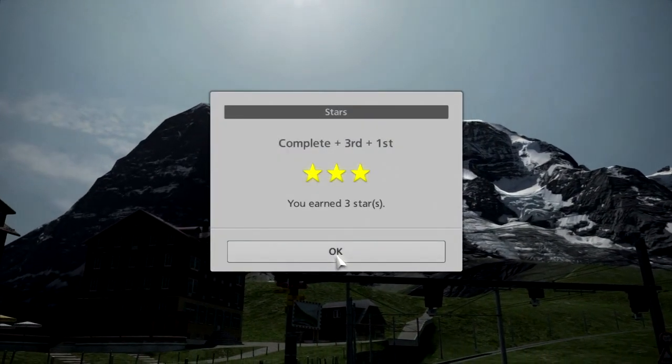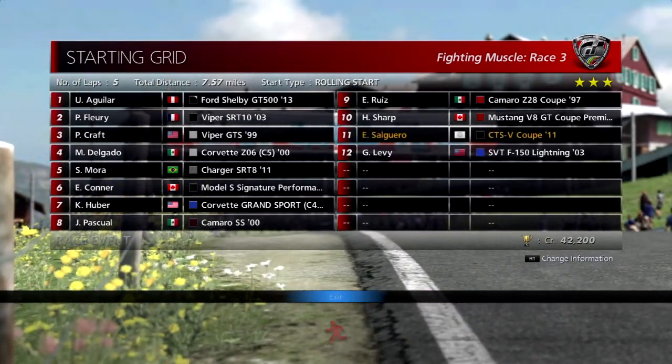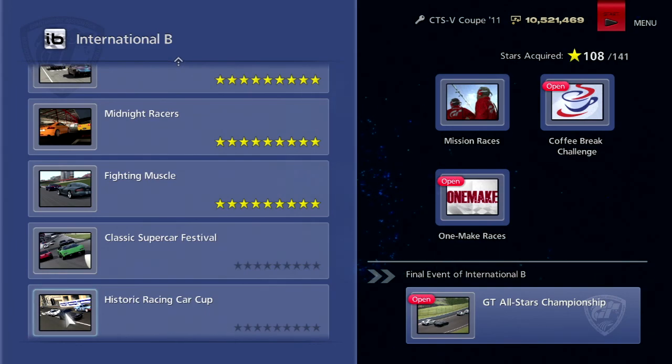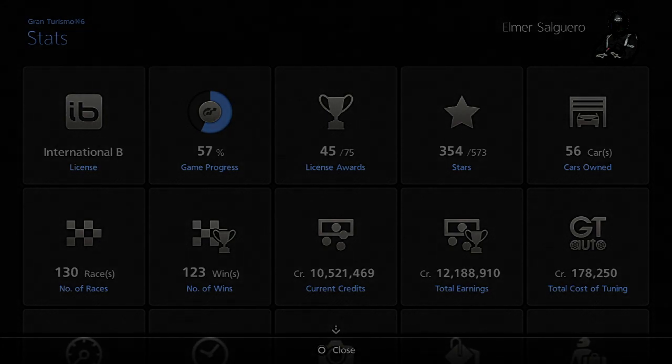God, I can't speak today. Anyways, 42k — we did make some profit out of this, just a tiny bit. Not the craziest amount, but from here on we're going to be spending quite a bit of money because we have this championship with classic cars — expensive — historic racing car cup, historic racing cars are expensive, GT All-Stars with supercars — expensive. The rest of these championships, race cars and stuff, they're going to be quite pricey. That's where the 10 million comes in, plus the extra bonus cash from the Red Bull stuff. 57% of the way done. That is it for this video. Thank you so much for watching, really appreciate it. Next time on Gran Turismo 6, we're going to take a look at the classic supercar festival.